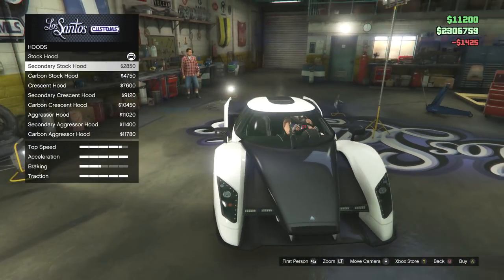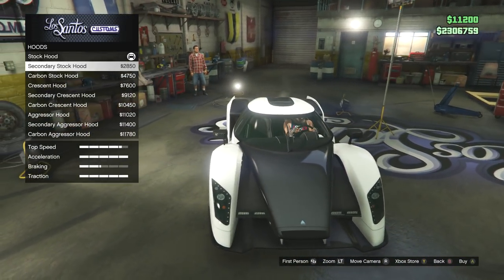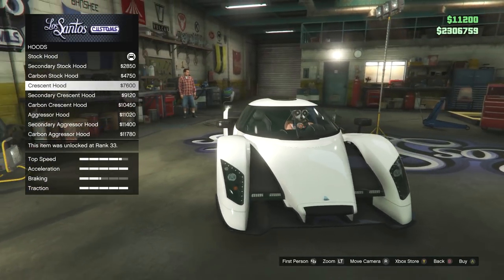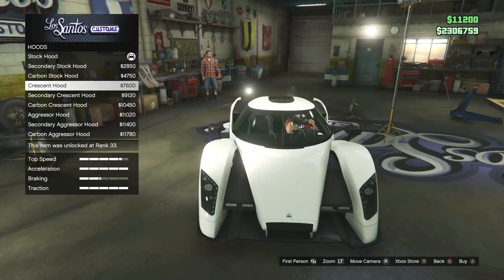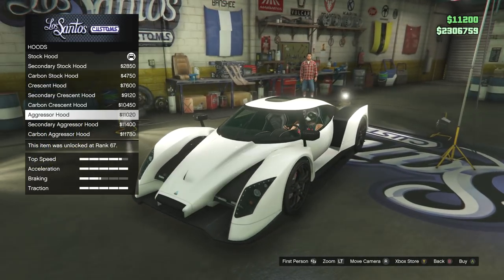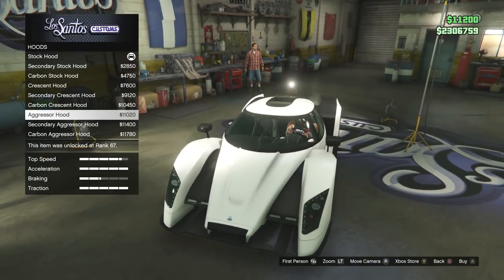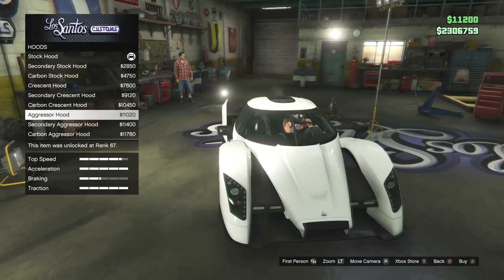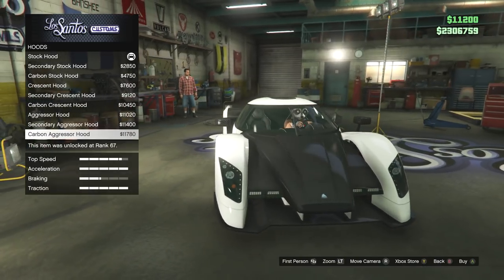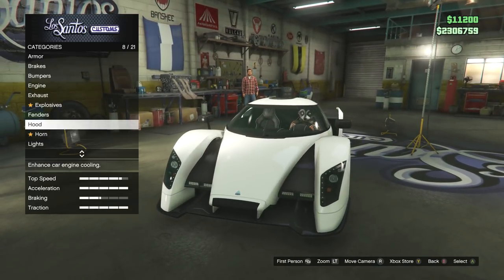You get the full sort of painted option, and then we get the carbon one here with a little bit of a dip in the top of it, which I think looks okay. The crescent hood — another bit of the crescent hood. Not a fan of that, I must admit. That looks very strange. So yeah, we'll be keeping it stock.